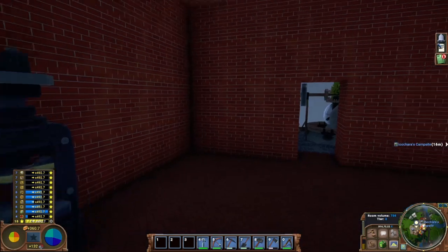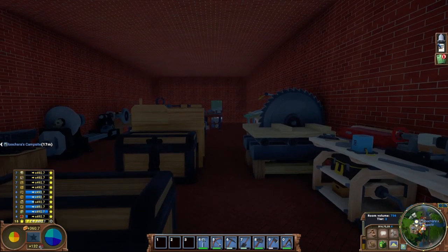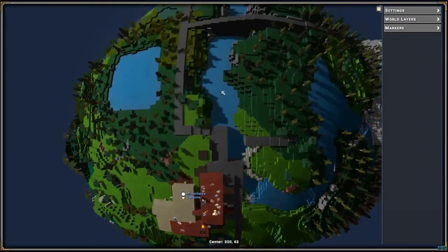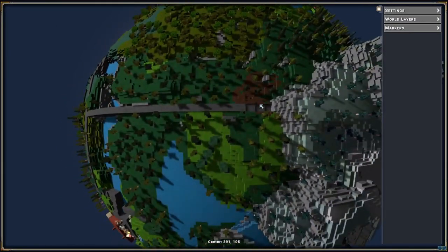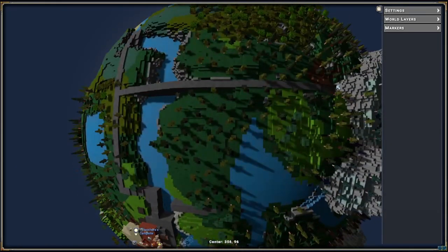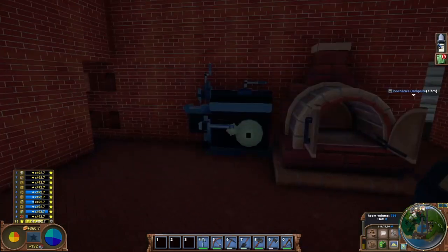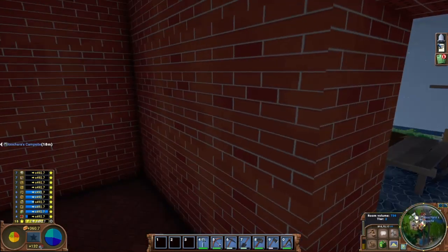Hello everyone, my name is Luchara and this is Eco, another episode of our Let's Play series. In our last episode, we made a road out to our copper mine, so we can now get copper. We've got our coal mine, our copper mine, and our iron mine going. We're going to have to go out and harvest more of each of those.